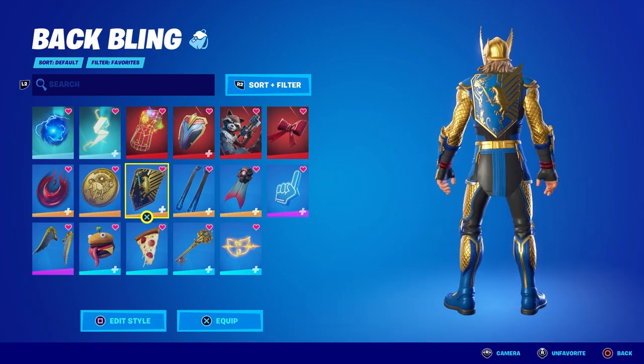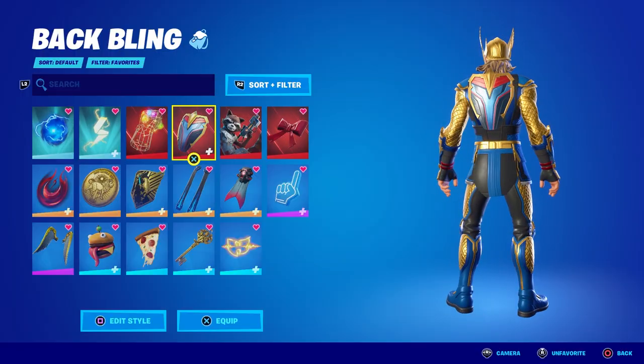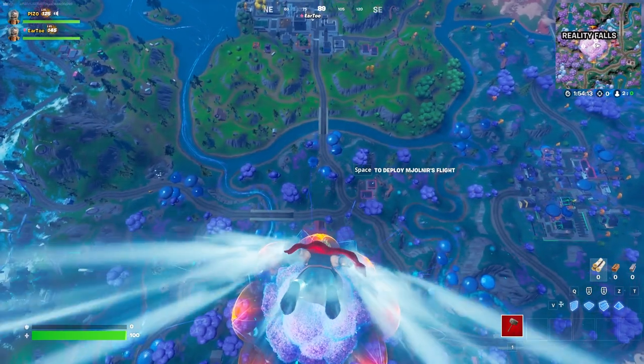I want to bring out a little bit of red because there's not a lot on the outfit. So even if it's an all-red back bling, it still looks really good in terms of a balance of color — adding more red.